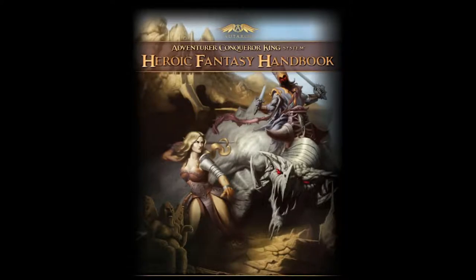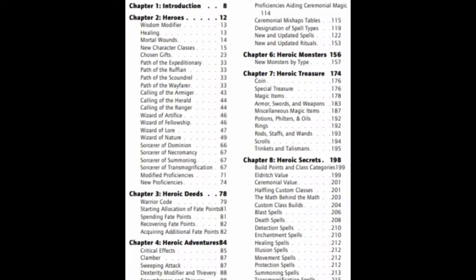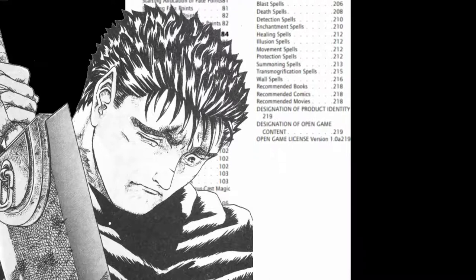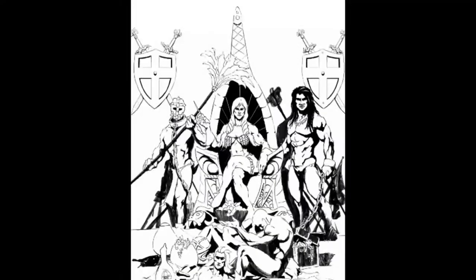Heroic fantasy is something whose definition is debatable. It could be argued that it leans more into classical sword and sorcery, but once again, debatable. At the end of the day, this is a book of optional rules. So let's delve into the 221 pages of them. We'll start with chapter 1, obviously — the introduction, which is primarily focused on answering what heroic fantasy is. Get used to Tolkien being brought up a lot in this section. Chapter 2 is all about heroes and reintroduces the alternate ability score creation we saw in Kanahu.